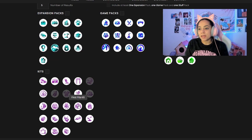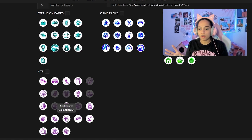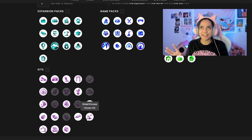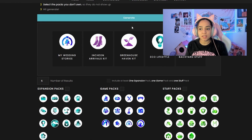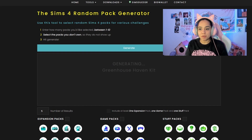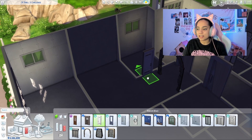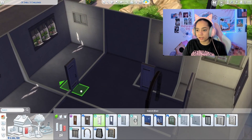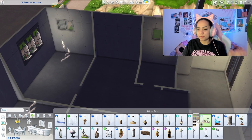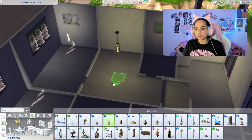Here's the random pack generator — I had to choose which packs I actually have, so I took out the kits that only had clothing. Not sure why people use those; let me know if you theme your sims off of them. We ended up with Werewolves, Star Wars, Cats and Dogs, Courtyard, and Machino kits, so moving on inside.